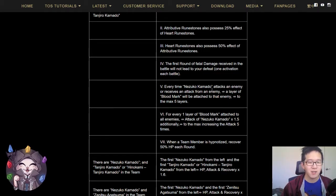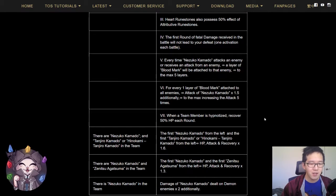Every time Nezuko attacks an enemy or receives an attack, the enemy gets a blood mark to a max of 5 blood marks, and for each layer of blood mark, Nezuko's attack increases by 1.5 additionally. So the max of 5 layers of blood mark will give you a max of 5 times 1.5 attack increase. When a team member is hypnotized, recover 50% HP each round. This is going to be very situational — we've only seen hypnotized skills once during the Hypno stage, so this tells me that this Demon Slayer collaboration will have more hypnotized enemies.